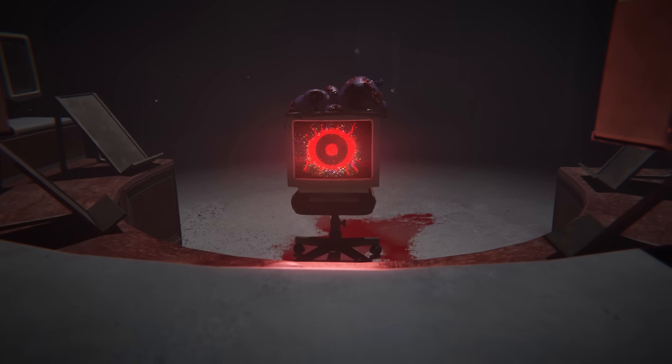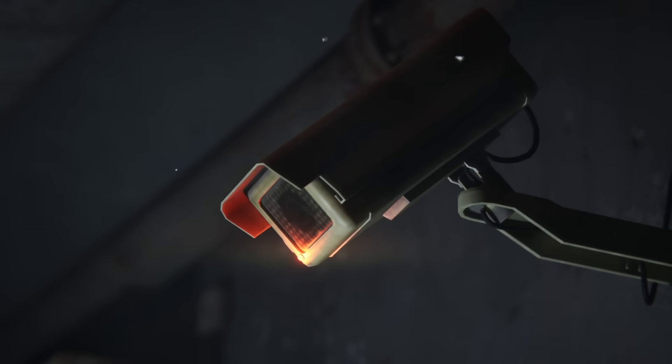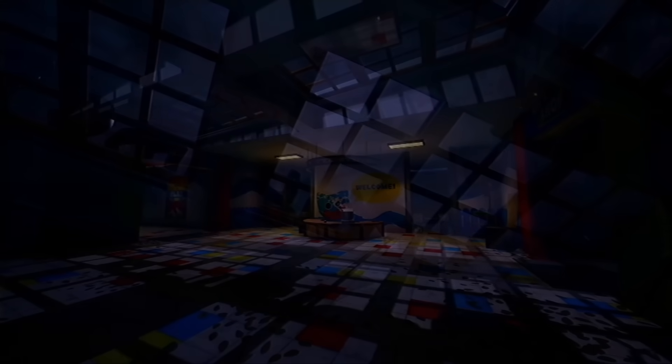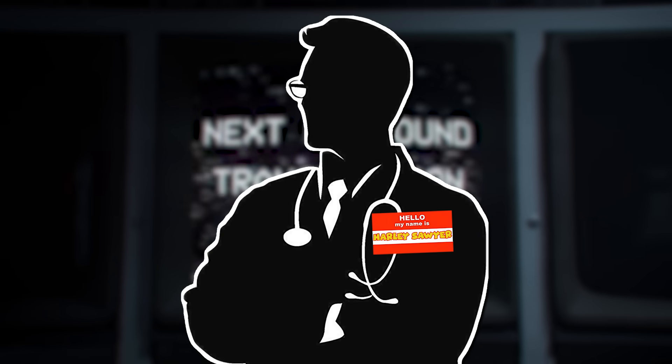In the next shot we see some CCTV cameras moving and following either us or Yarnaby around the factory, and this could suggest there is somebody moving the cameras and is trying to watch us — especially since in the recent 'Story So Far' videos we learned Harley Sawyer has been watching us through the cameras the entire time. Then finally of course we see the really weird TV thing before we meet Yarnaby.